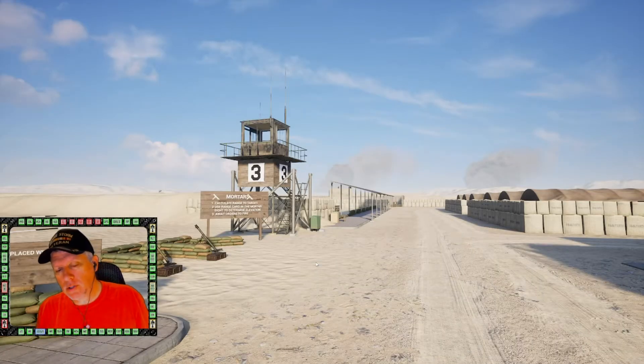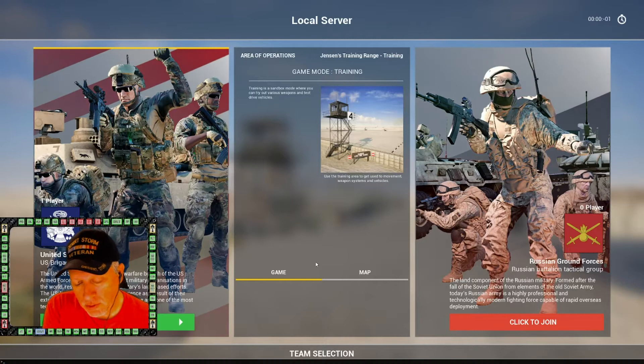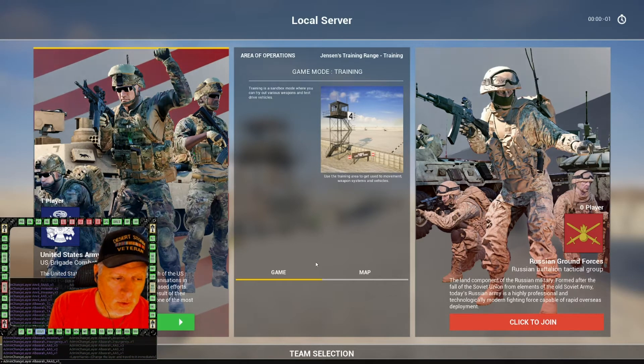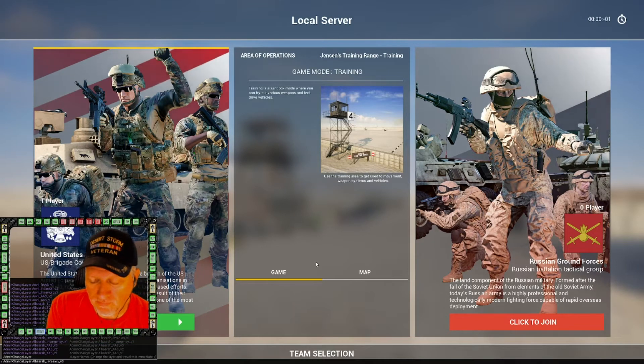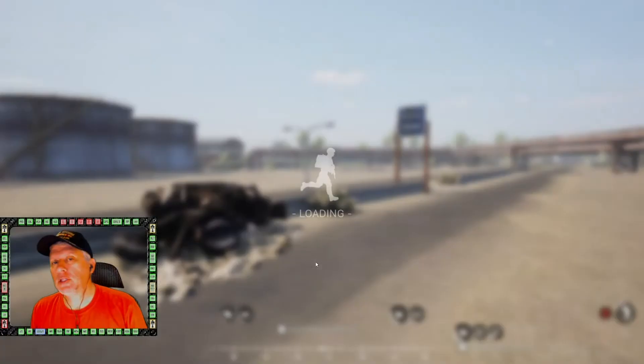What we're going to do, as always, is fire up your game, go into training mode, pick a faction — it doesn't really matter — because all we're going to do is open up the console and say 'admin change layer' and choose an invasion layer. For this one we'll just choose Al-Basra Invasion 2.